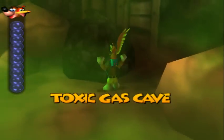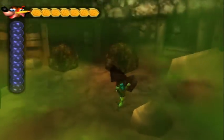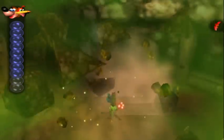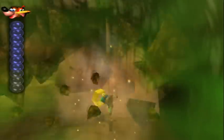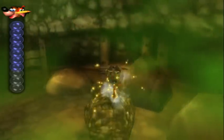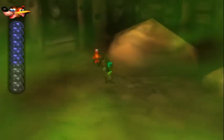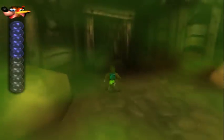Back in the toxic gas cave as Banjo and Kazooie now. We can actually look around here. I didn't really need that honey because I changed back and got my health back. An empty honeycomb — I do want that. And I hear a Jinjo in here. There you are. I don't think there's anything else in there, so I just needed to pick up the empty honeycomb and the Jinjo.